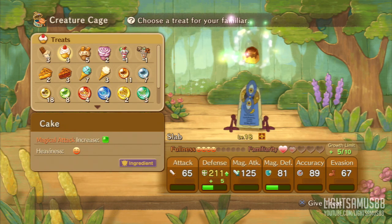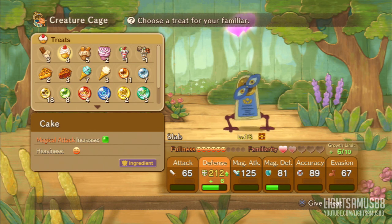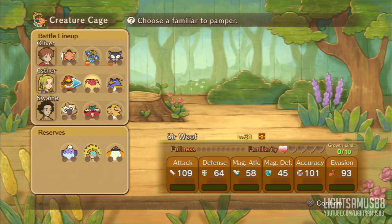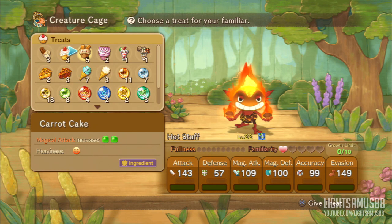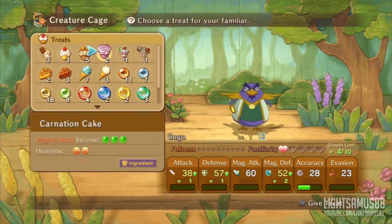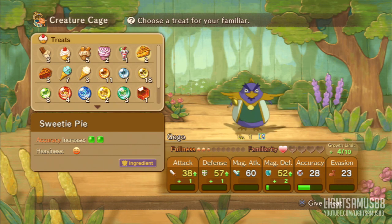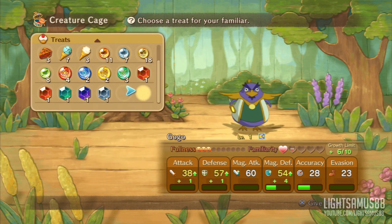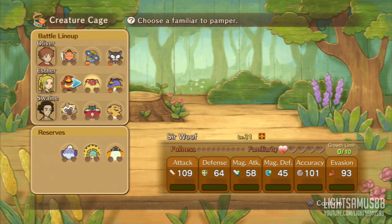No one else has stats that are close to 200. Percival's attack is at 156, which is kind of close. Hot Stuff's got really good attack stat now — I never even noticed. What's the magical attack like? What can we do to Go-Go for now? Magical defense increase — that's really good for magical defense. Let's give that to Go-Go. Magical defense increase by 2. Game pie does massive accuracy increase. We don't need accuracy for Go-Go though — he's a healer.